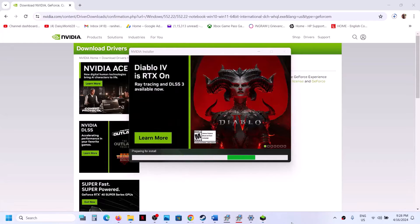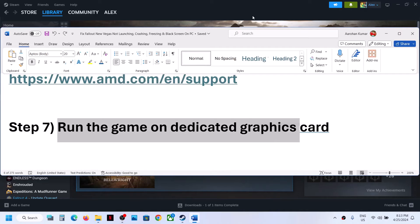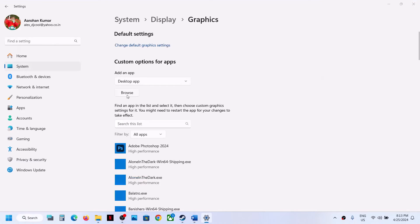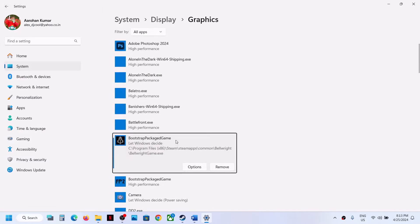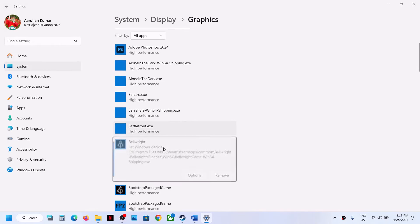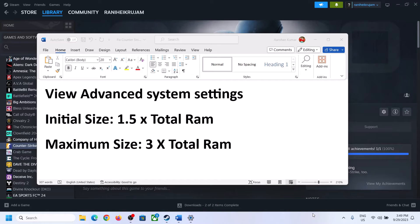The next step is to run the game on the dedicated graphics card. Type 'Graphics settings' in the Windows search box and go to Graphics Settings. Click Browse, navigate to the game installation folder, select the game exe file, click Add, then click Options and select High Performance, then Save. Repeat by browsing to the Bellwright Binaries Win64 folder, select that exe, add it, set it to High Performance, and save. Then launch the game.